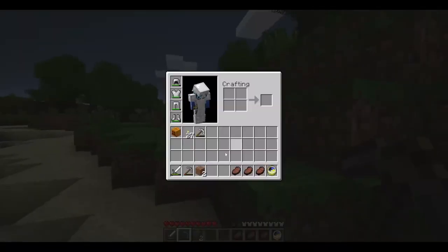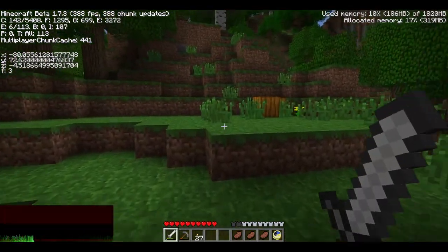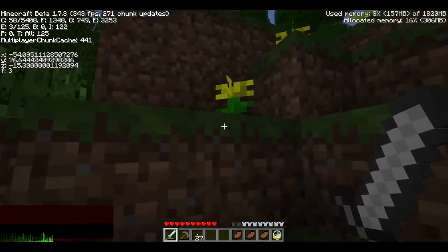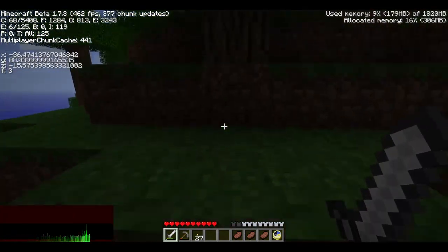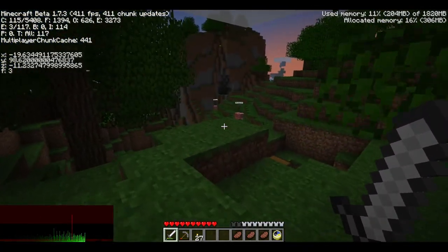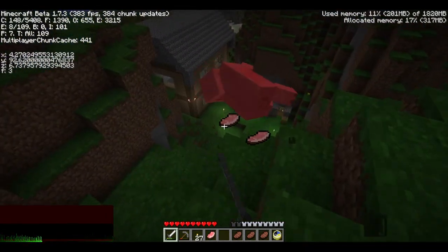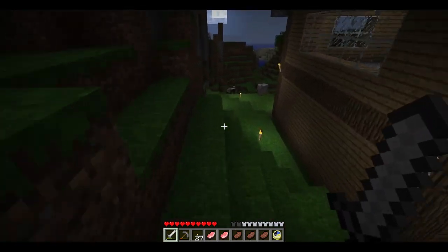We want to fight monsters but not anything near my house because creepers are way more potent in this game than I remember. We could use F3 which shows entity IDs clipping through walls — hypothetically I could use it to sort of X-ray for monsters — but that feels a little cheap. Monsters will spawn right around over there since it's fairly lit around here, but we need to be super careful.